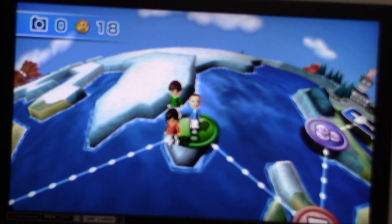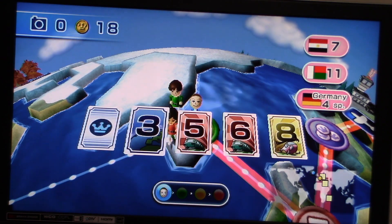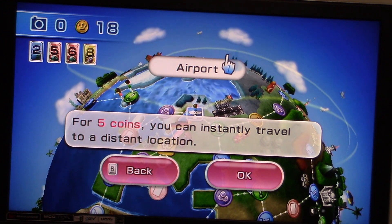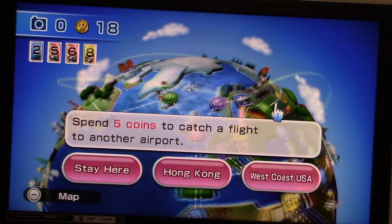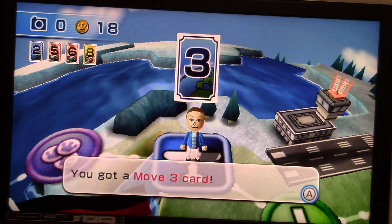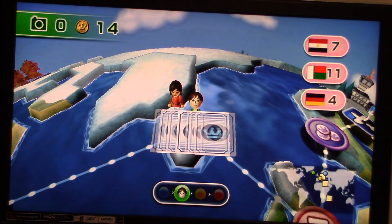I'll choose that card — a move-three card. Let's go right here. Oh, it's an airport! We can spend five coins to catch a flight to another airport, but I'm going to stay right where I am. Got a move-three card.